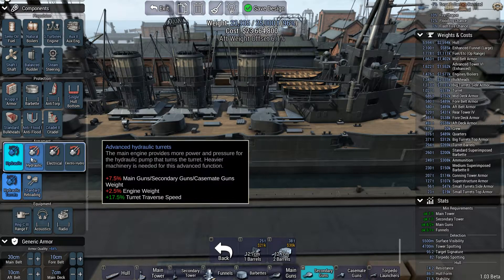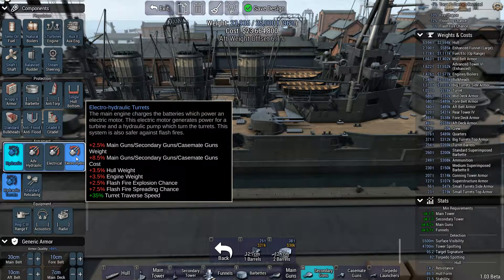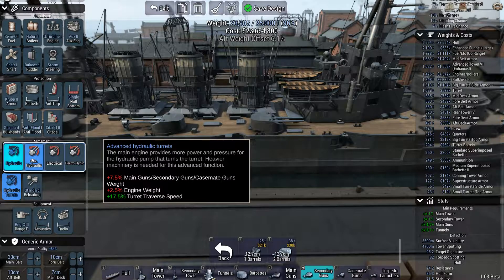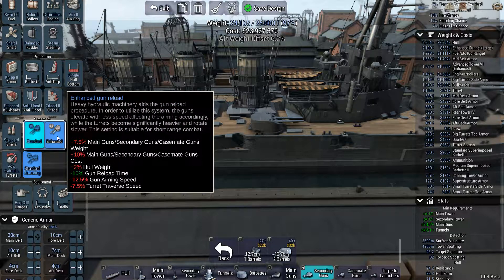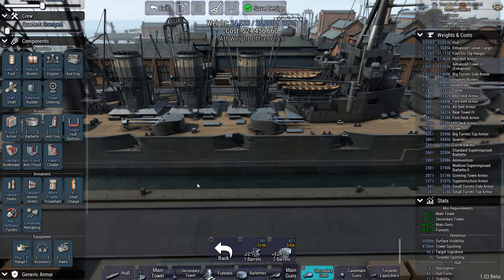Hydraulic turrets — yes. We could have electro-hydraulics, which improves traverse speed, but at higher cost. I'm not too concerned about traverse speed actually, so let's go with advanced hydraulics. For reloading — we want enhanced reloading, not standard.